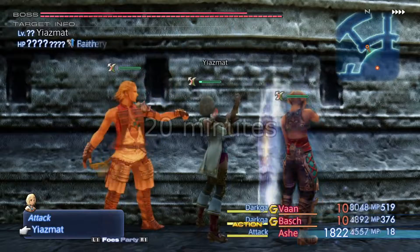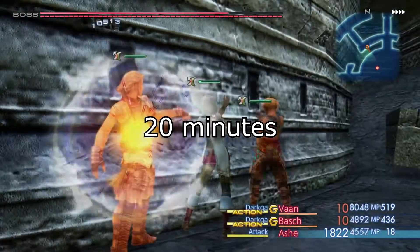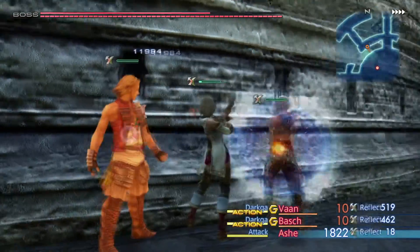With this setup, it should take around 20 minutes to take down Yasmat, and it works in every version of Final Fantasy XII.